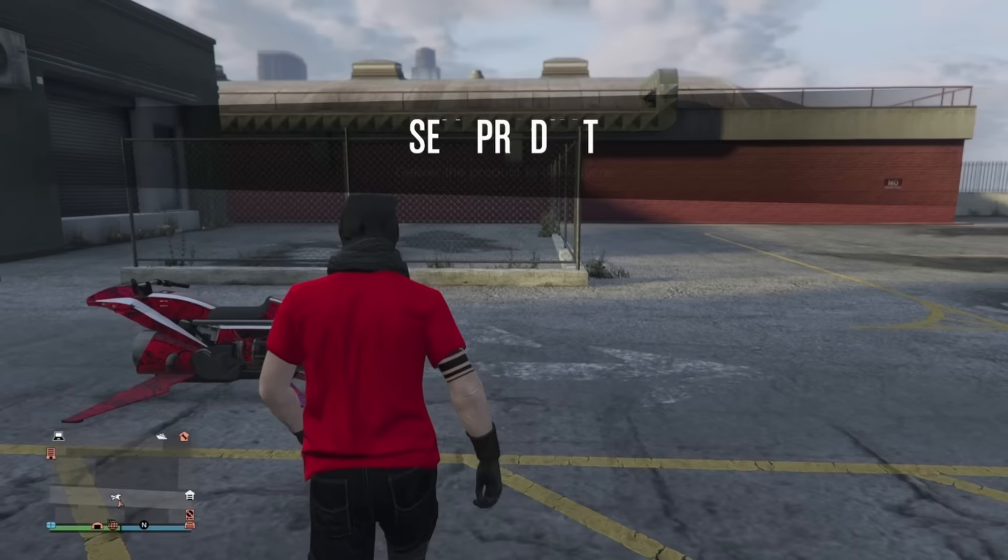For Weed, the best location is Downtown Vinewood due to how central it is, meaning many of the selling missions are easier to complete.